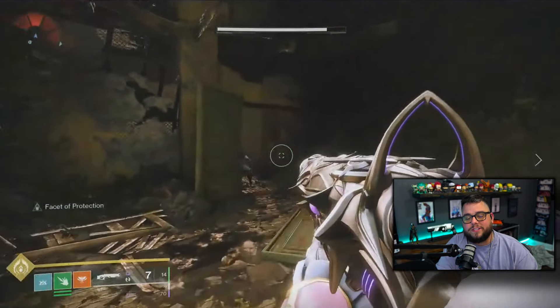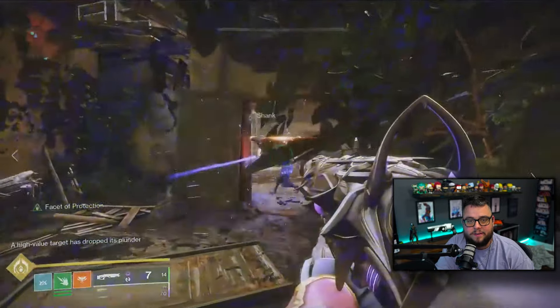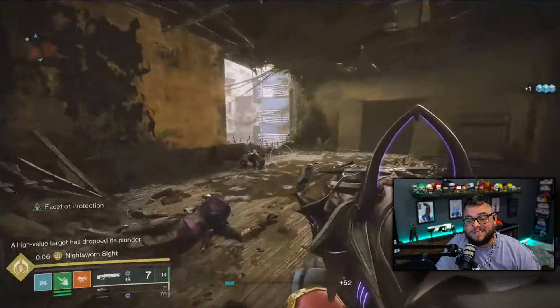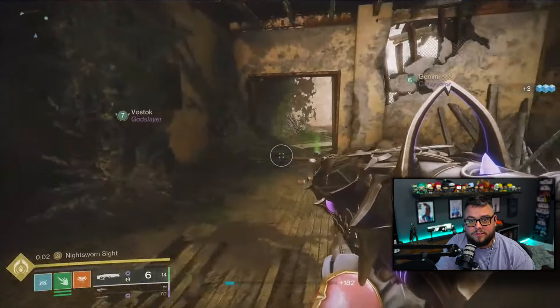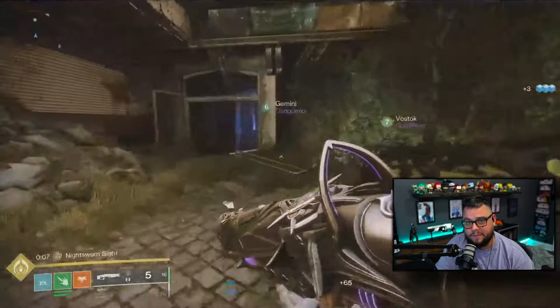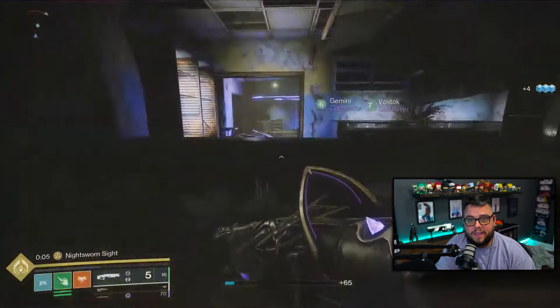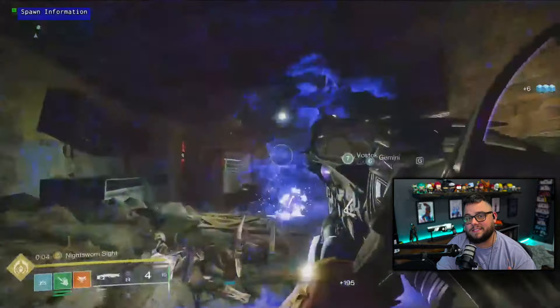Last but certainly not least, they let us know deep into the future where you're going to see Act 3 coming with a new exotic mission. They gave us a teaser at the new exotic weapon, which is a Slug Shotgun — a Void Shotgun that loads crystals into the barrel, and whenever you shoot the crystals, they shatter into a bunch of different pieces that will weaken enemies. This shotgun is called Slayer's Fang. It is going to be craftable as well, and there's going to be a lot of secrets that we can get in the exotic mission.